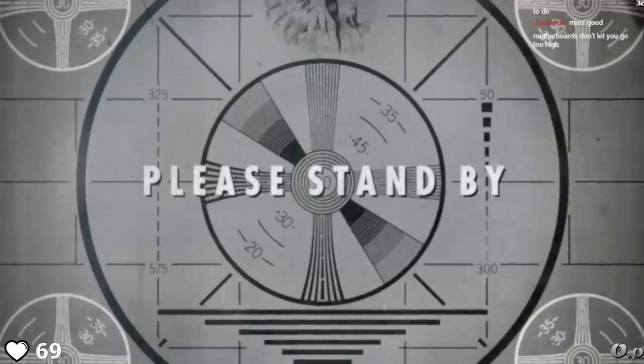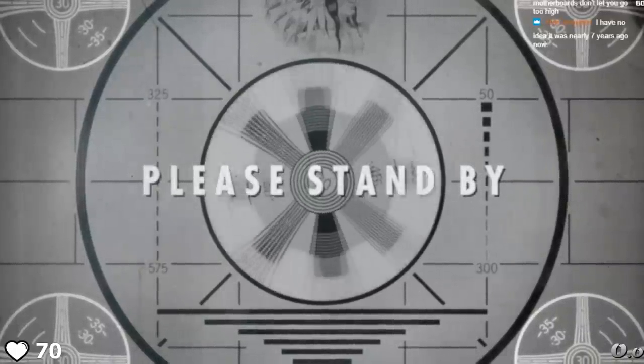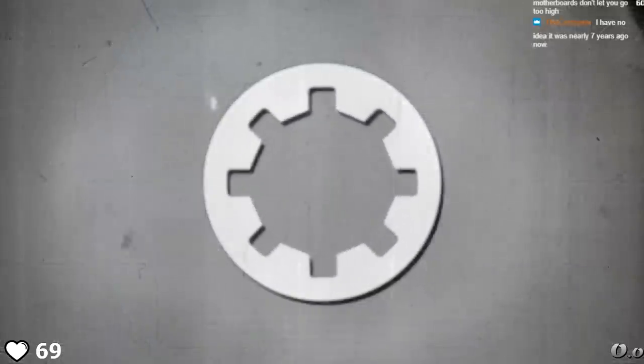Hey guys, my name's Tomatoanus, also known as Dongus Minimus, and this is a speedrun to become a pirate in Fallout 4.